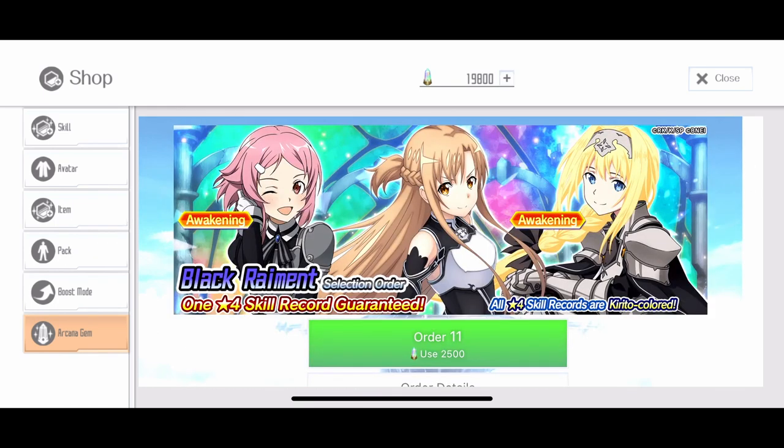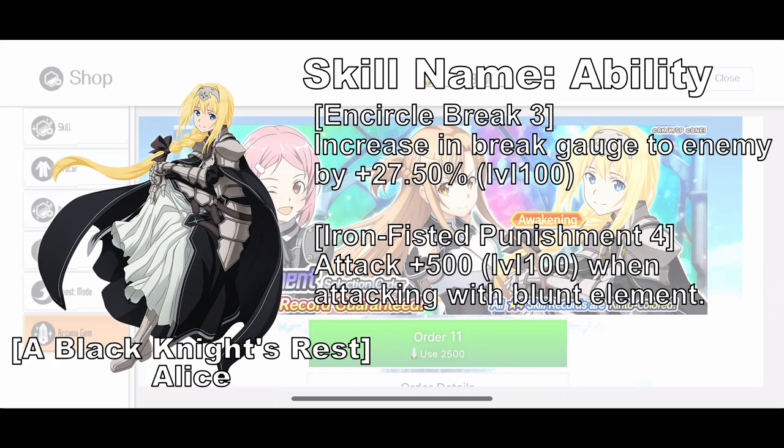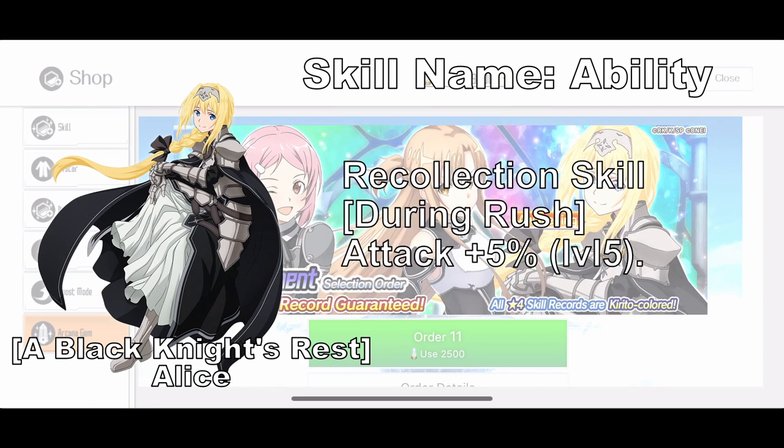Let's start with the very first skill, Black Knight's Rest Alice. It is an awakening passive skill that increases your break gadget, which is pretty good against bosses that have a break mechanic, especially during GOG. It also gives you up to 500 flat attack when you are attacking with Blunt Element, aka with Axe or Mace, which is even greater for GOG when the boss is weak to Blunt. For the Rush Collection, it will increase your attack by 500% at level 5 awakening. Amazing passive skill.